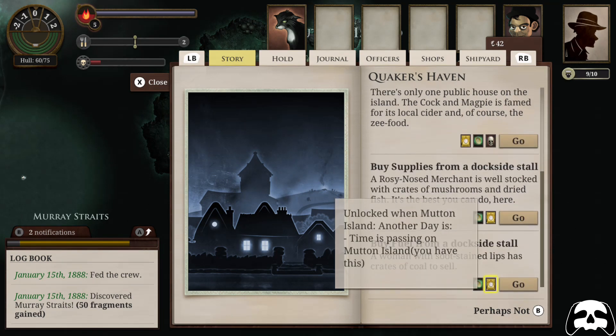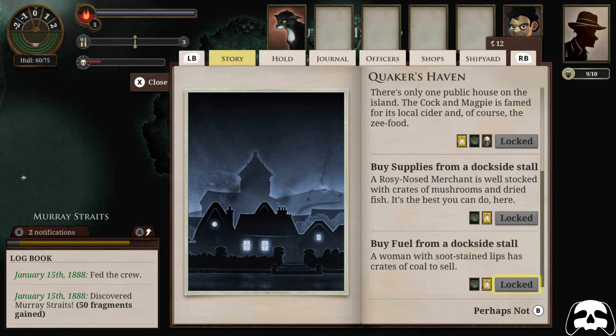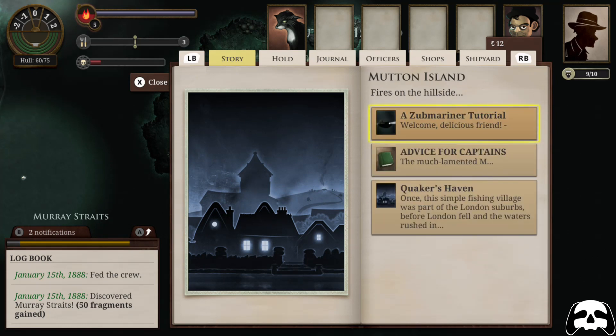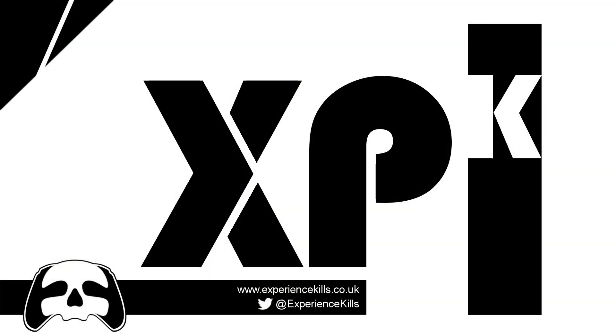That's another episode of Experience Kills — I hope you've enjoyed listening to and watching our review of Sunless Sea Submariner Edition on Xbox. It's out right now on the console, so please check it out. It's available on all platforms now and it's definitely a recommend from me — a very well put together game. Follow us at Experience Kills on Twitter, find me at Diye, Richard at Colonel Red. We have a website at www.experiencekills.co.uk. Please give us a like and subscribe on YouTube — no Patreons, no paywalls, no adverts. Please love us!